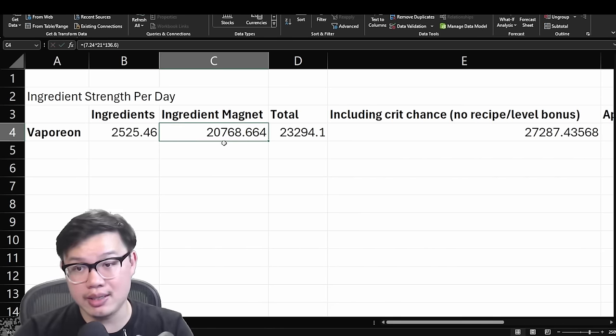And now we repeat the same process with the competitors: Slarking, Heracross, Dragonite, Eevee, Charizard, Delibird — ranked in descending order of total strength. While this number in itself isn't accurate for anything, it does give us an order from best to worst in terms of total ingredient strength per day. And it's probably no surprise that Vaporeon is just at the top of the game — it outshines everyone else, assuming that every ingredient can be put to use.